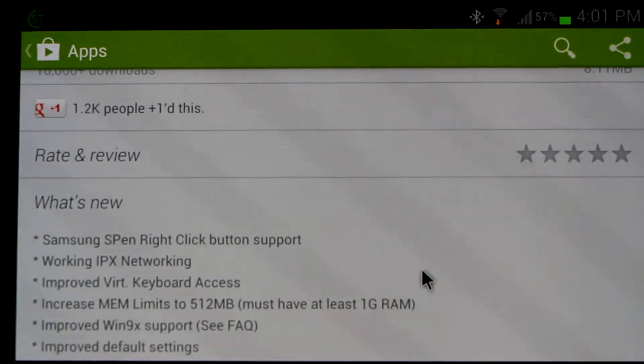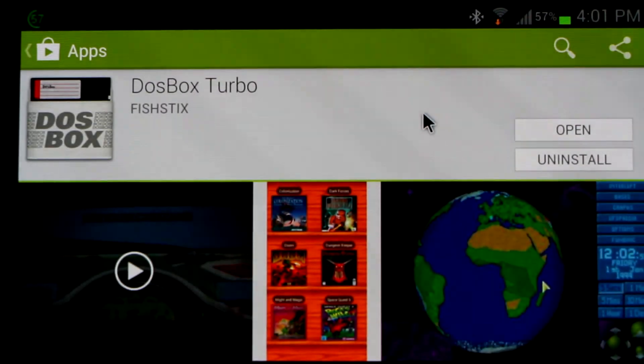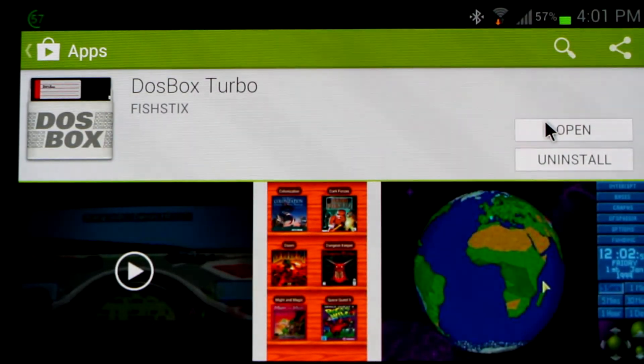Now let's show you a little demo. We're going to show you some Tomb Raider running on DOSBox Turbo with Glide support. Here's your exclusive sneak peek.